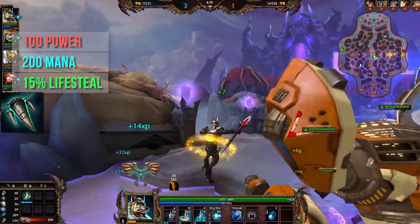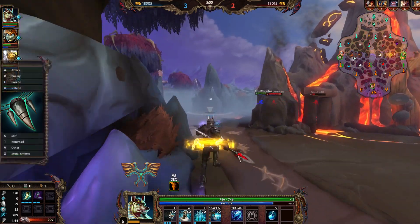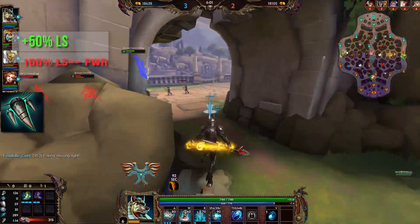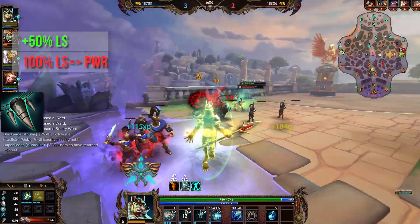It's a high amount of power, a decent amount of mana, and a decent amount of lifesteal. The interesting part is really the passive though. Your magical lifesteal from items is increased by 50%, and your magical power is increased by 100% of the amount of magical lifesteal you have.